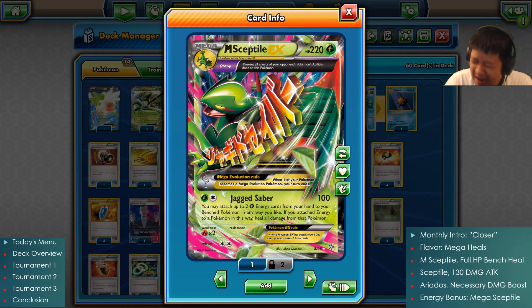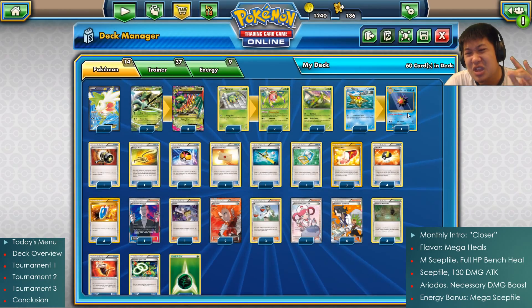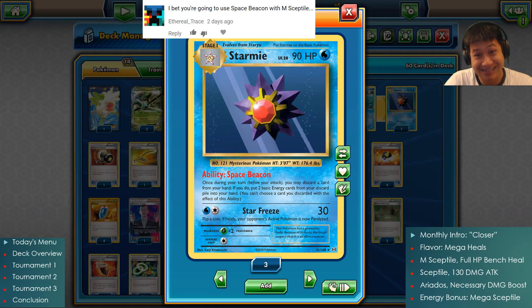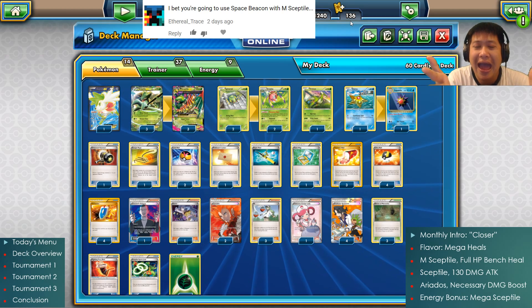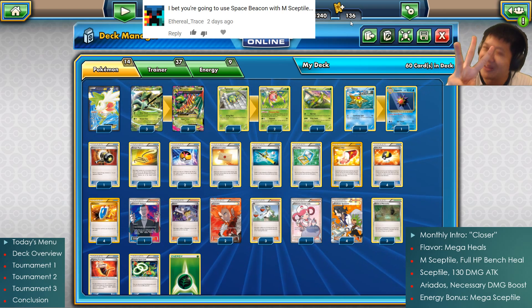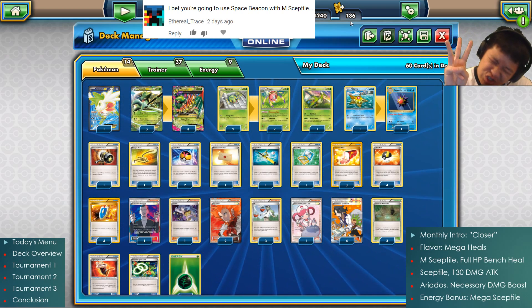This here is Mega Sceptile, the best healing and energy accelerating Pokemon that the Grass family has, and we have a great reason to revisit this card because of the new evolution Starmie, which has a nice Space Beacon effect that really synergizes with Mega Sceptile's attack Ethereal Trace. I bet you're going to use Space Beacon with Mega Sceptile — I am going to use Space Beacon with Mega Sceptile. So I'm going to explain how this Mega Sceptile Starmie deck works, and you're going to see it in three awesome tournament matches.